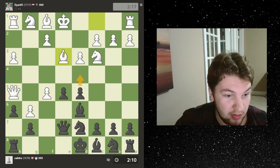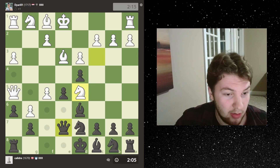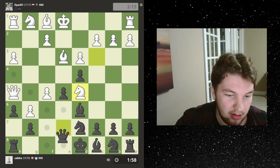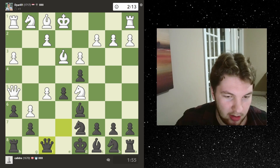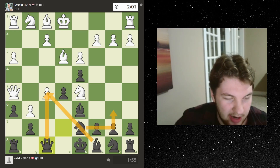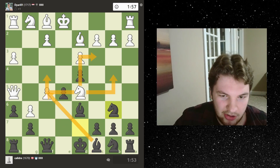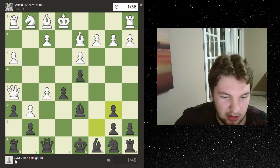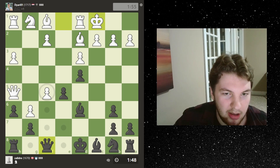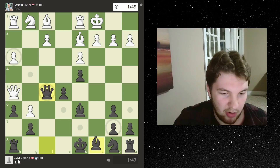That is a fork he just walked into. Actually he could go here — no he can't because then I can just take. I can't threaten this anyhow. Let's go here — we're defending the rook, still threatening the bishop. Let's get this knight out and then we have two attackers on this pawn, just to get ourselves out of danger. Now we have two attackers and he actually can't really go anywhere. So we're going to take and then take this pawn. Now the queen has to back up or we get a queen trade and probably win this pawn too.